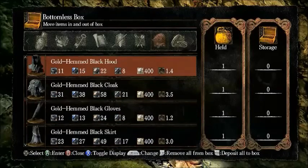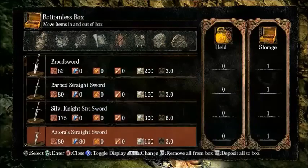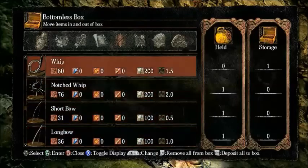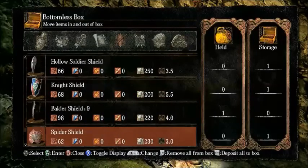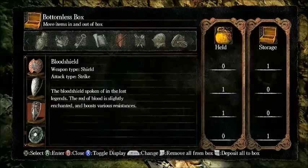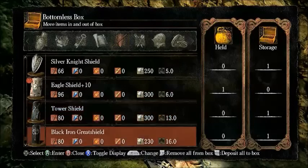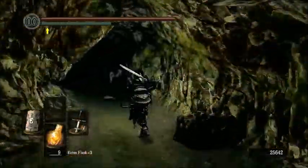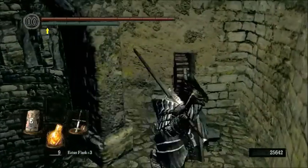Now we can mid-roll with this set — we could probably fast-roll with the Dark Set. I'm going to store a few weapons — basically everything that's not part of one of our sets. I forgot to tell you, but the Blood Shield just has some ice resistance; it's not really all that interesting. Now that's done — down this way, just pull the lever.